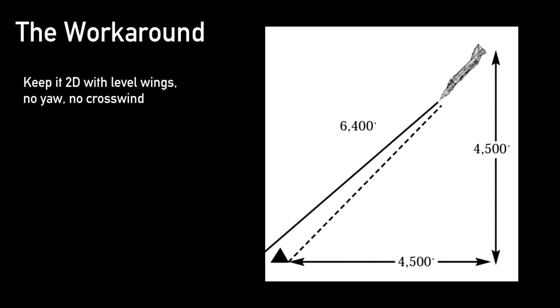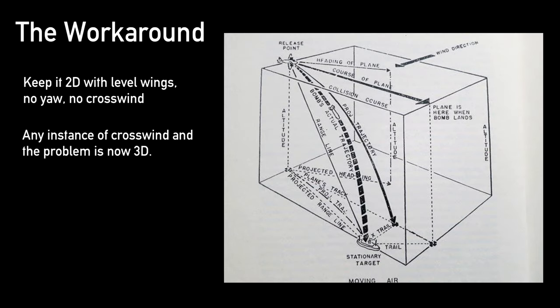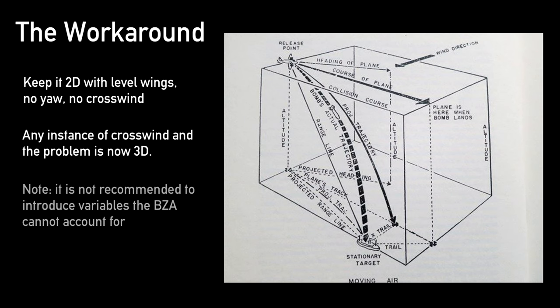The moment lateral input is added, the bombing immediately becomes a three-dimensional problem and will require lateral correction that will be discussed in a later video. Therefore, in order for the pipper to be true, it is recommended to reduce or eliminate variables the BZA cannot account for. Essentially, it is recommended to bomb in line with the wind and without roll or yaw.